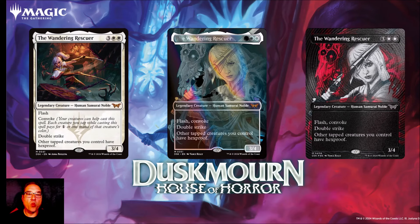So let's talk about the Wandering Rescuer. For three and two white mana you get a legendary creature that's a human samurai noble, indicating that the Wanderer has been de-sparked. It's a 3/4 with flash and convoke. Convoke means your creatures can help cast the spell — each creature you tap pays for one generic or one mana of that creature's color. Wanderer has double strike, and other tapped creatures you control have hexproof.